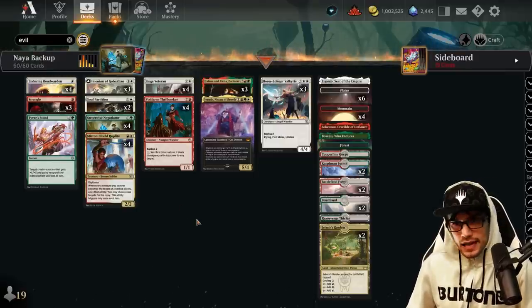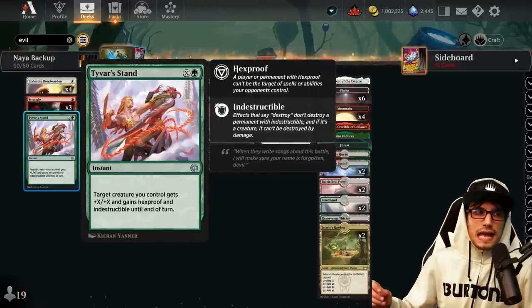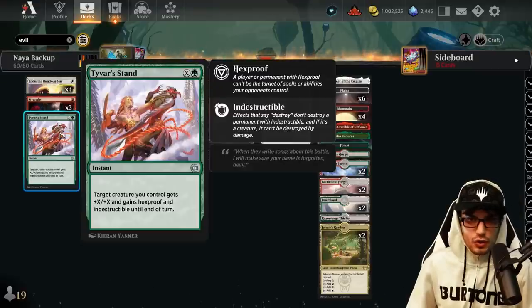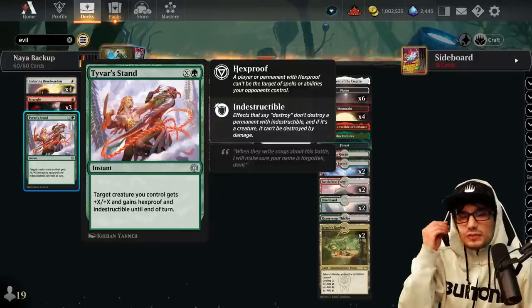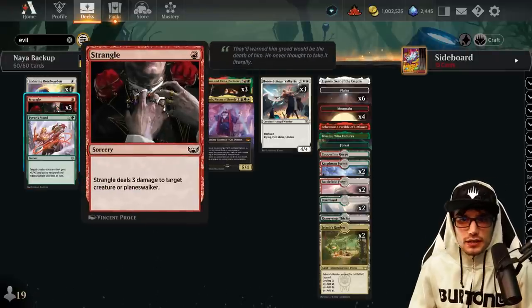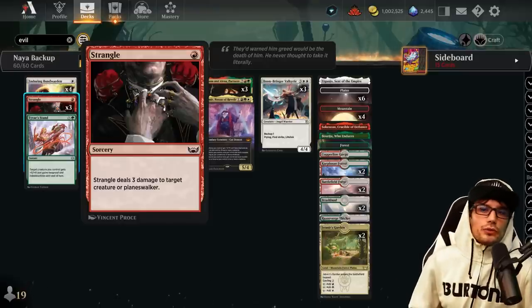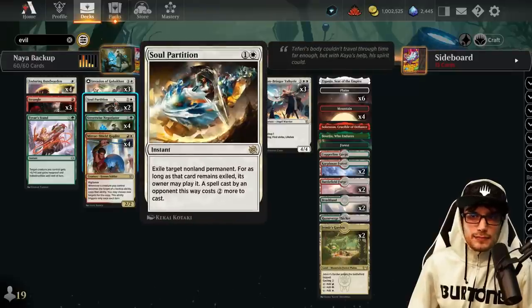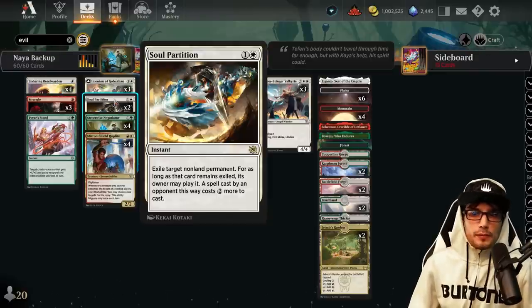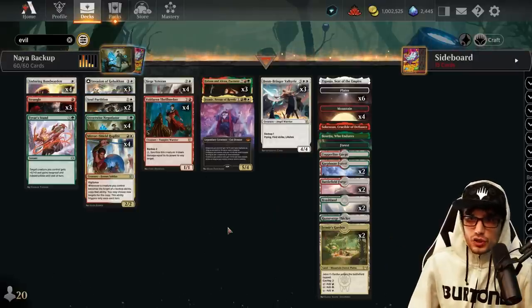For removal and protection: Tyvar's Stand at one mana plus X instant speed gives +X/+X until end of turn plus Hexproof and Indestructible. Since we have Invasion for removal, we don't need multiple copies. Strangle — three copies, one red at sorcery speed — deals three damage to a creature or Planeswalker. Soul Partition for two mana — instant speed — exiles a target non-land permanent; its owner may replay it for an additional two mana tax.